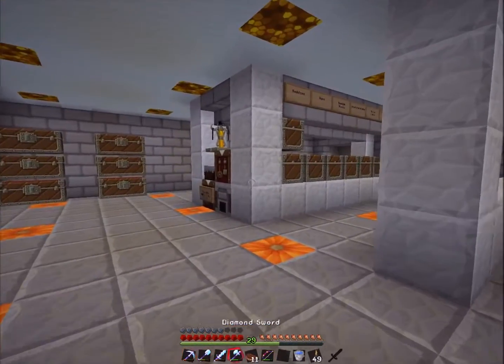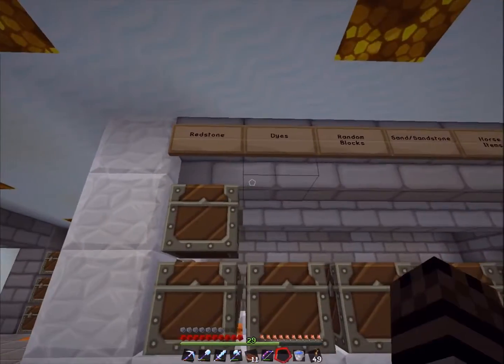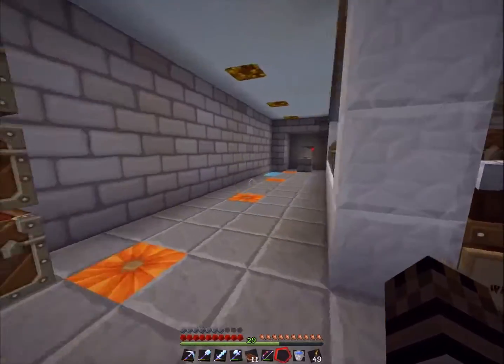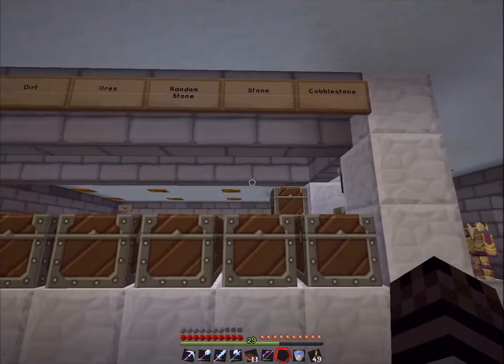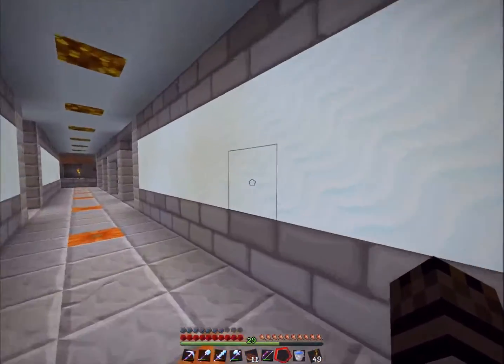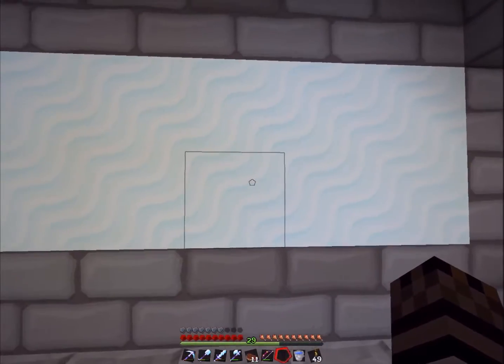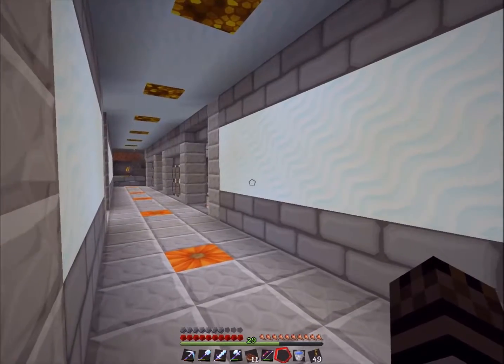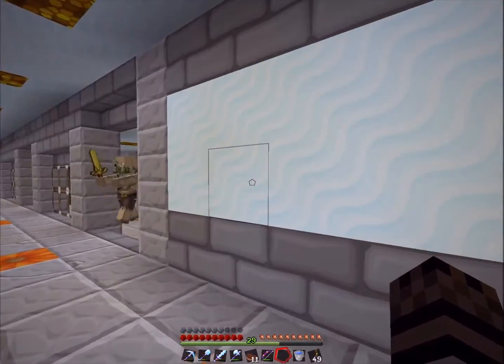You guys will notice the texture changes — we've played with this before in past series. The one thing I love is that the signs are now readable. I don't have to wonder what everything is walking by. Chests look pretty nice, and the snow textures are really good. I really like those. I'm not sure if I would use it too much more for building, but it'd be cool, like a pathway of some sort.